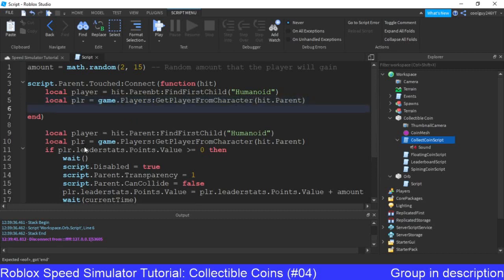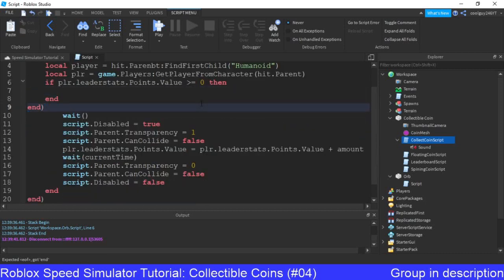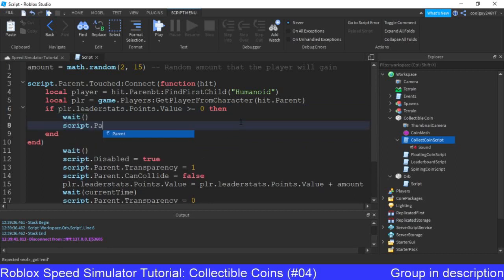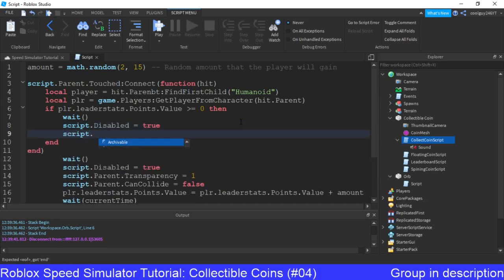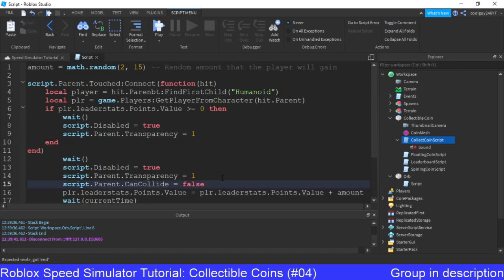If you like you can just copy all of this. If player.leaderStats.points.value is bigger than or equal to 0, then let's just go with this. Then we'll wait — we'll create a forever basically waiting loop. Script.disabled equals true. Script.parent.transparency equals 1. Script.parent.canCollide equals false — we don't actually need that because it should stay like that anyway.